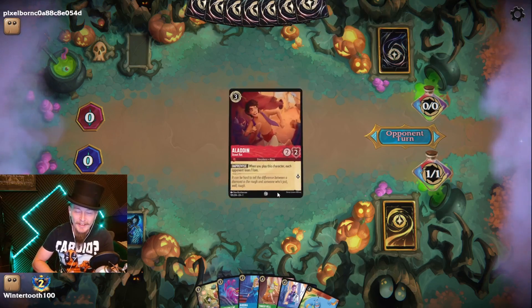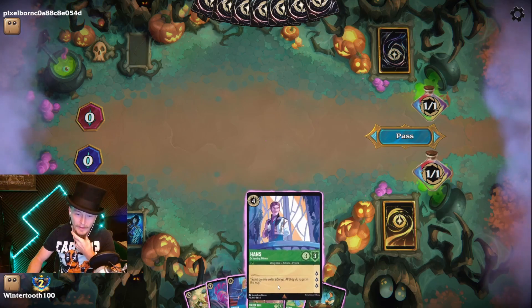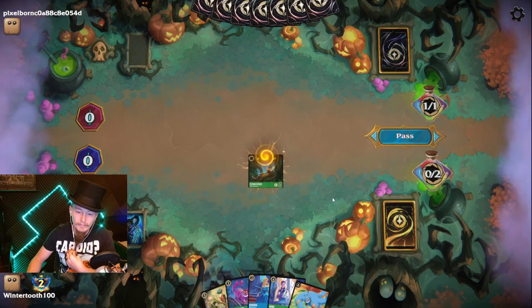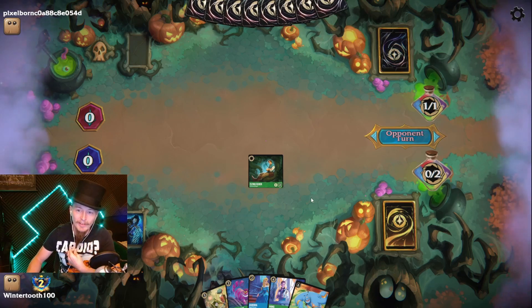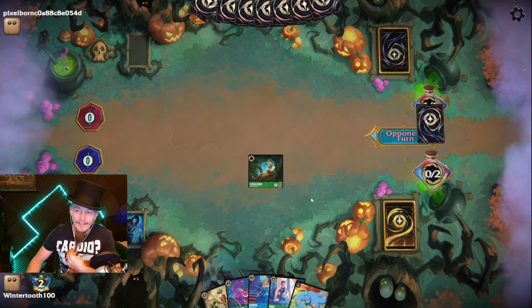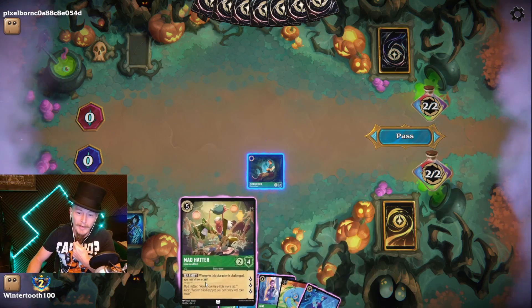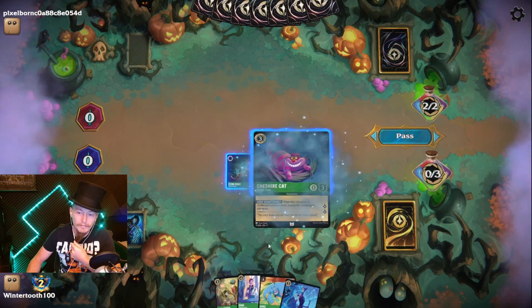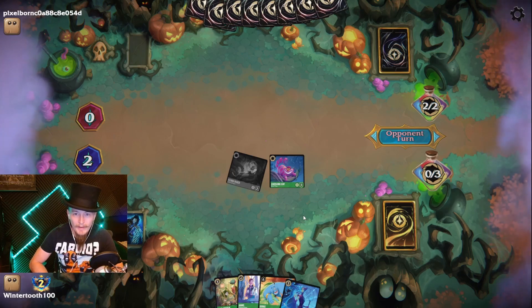What do we got, opponent? Ruby with an Aladdin — is this Ruby Amethyst control? Probably. That's the case — I might want to blow our stuff out of the sky anyway, so I probably want my four-drops to be worth more. Pass. Show me the Amethyst. There it is — we can probably expect a Rafiki. A big body doesn't matter so much in this particular matchup.